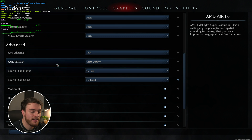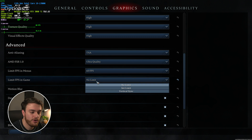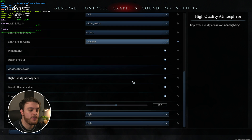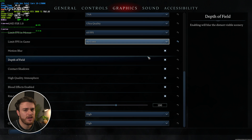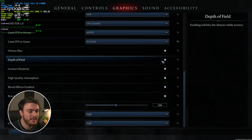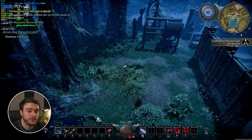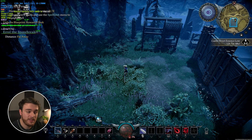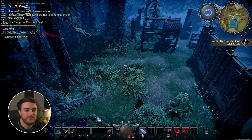Scrolling all the way down past FSR, frame caps — I'd recommend turning off, so setting it to no limit. Motion blur is nice to have; some people enjoy it. If you find that motion sickness affects you, this is probably something you'll want to turn off. Depth of field, if you turn this off, should make the game look a lot more clear — this is user preference, but for me having a much cleaner looking game is more important.